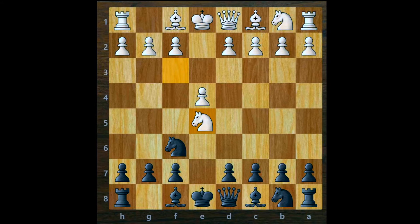Instead of taking the e4 pawn with our knight, we are going to set up our trap. We play knight to c6, inviting white to exchange knights. This is actually a very good deal for white — he is already a pawn up, and by exchanging knights he can damage your pawn structure. So he goes for it: knight captures c6, and then we capture his knight with our d pawn.